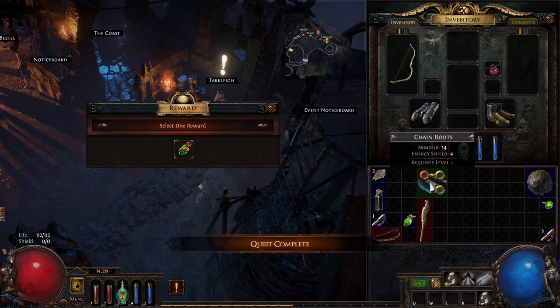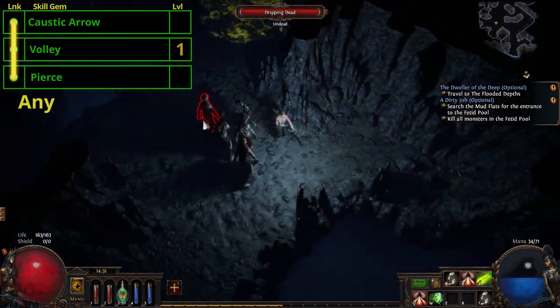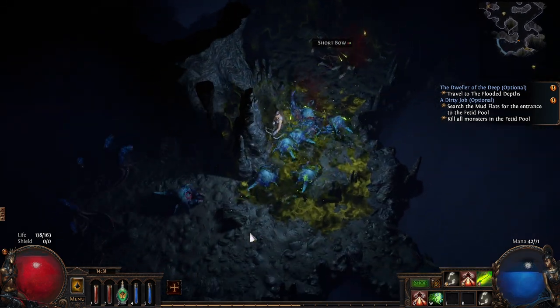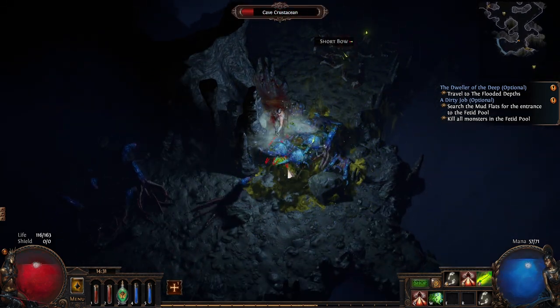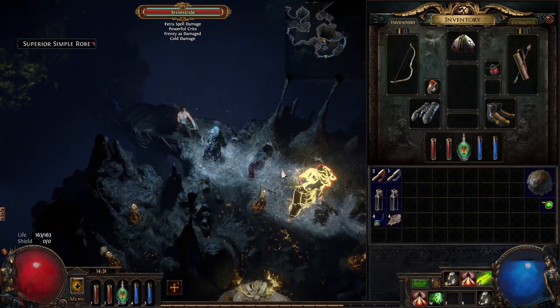And for breaking some eggs, grab a Shrapnel Ballista and Dash from Targley. The new 3-link will be Caustic Arrow, Volley and Pierce. We will be using a shield from level 12, so keep an eye out for one with movement speed and green sockets. Remember that the vendor's inventory resets each time you level. It should go without saying that you should keep an eye out for runner's boots too.